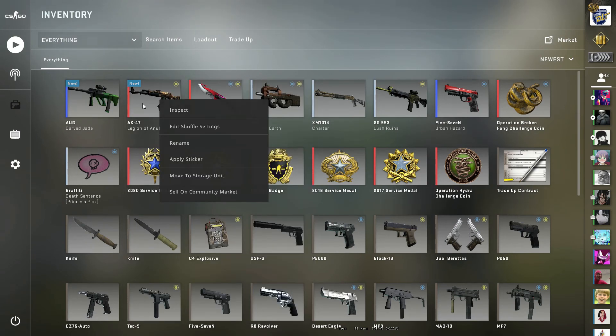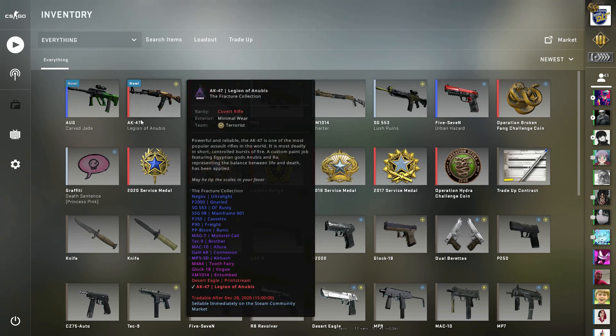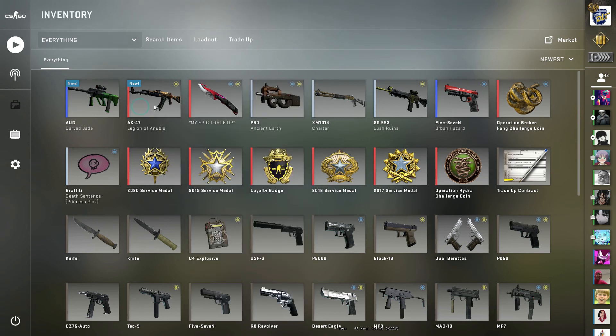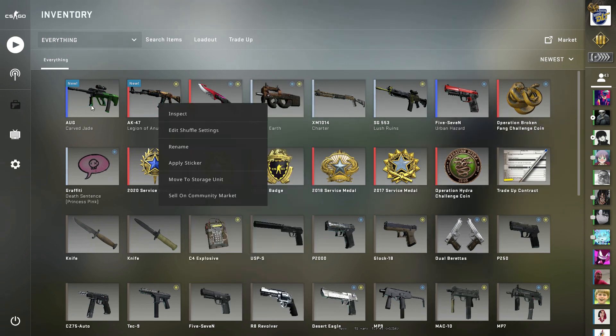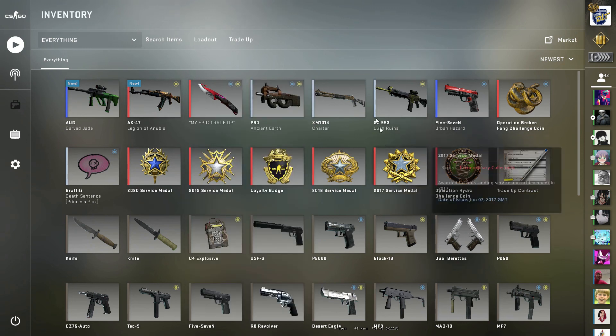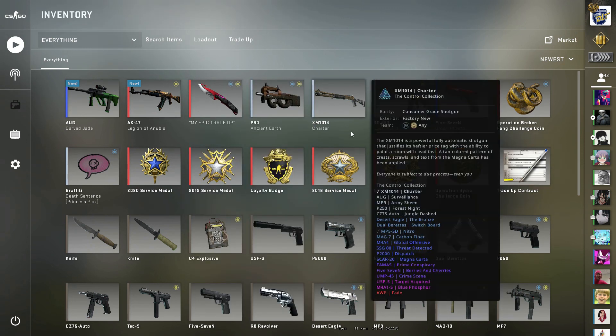This is the second trade and I just bought the AK-47 Anubis minimal wear — from the skin I sold, the gold brick. Thank you for watching, please subscribe to my channel, see you again, bye.